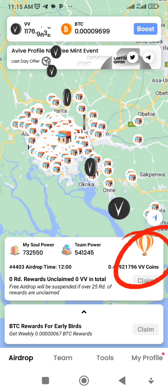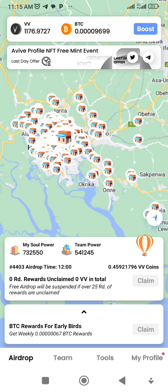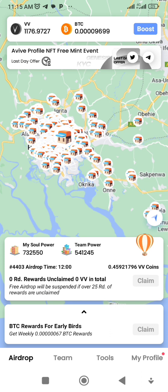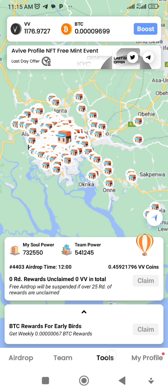Recently, Aviv released an NFT that you have to mine. If you check on my screen right now, on the arrow button you'll see 'Aviv Profile NFT Free Mint Event.' It's a very short-term assignment — a very short time task. I think it ends today.